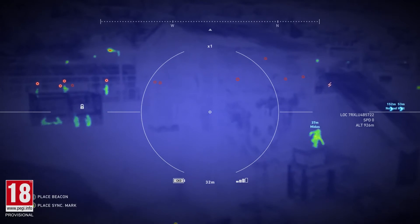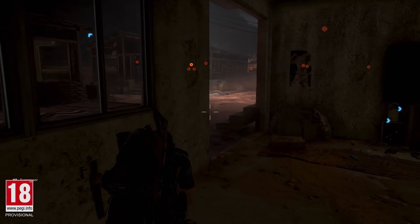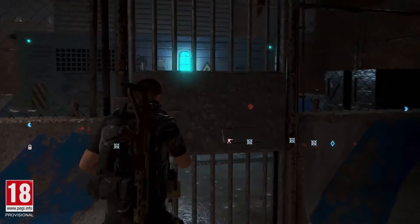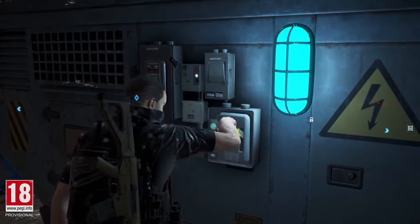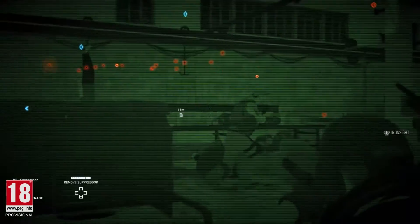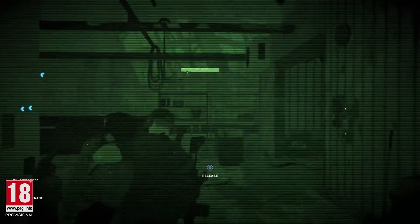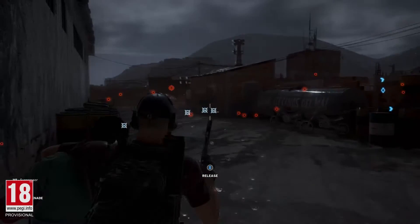Midas is climbing between the camp buildings to reach a better position. All the while, Weaver continues to provide cover. Having reached the generator, Midas can disable it to kill the lights throughout the camp. Nomad has activated night vision to get closer to El Pozzolero. Enemies don't have night vision, but they will become suspicious as to why the lights are suddenly out.